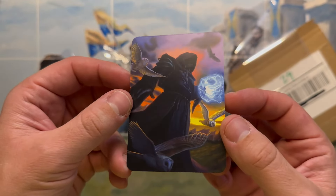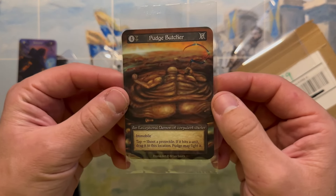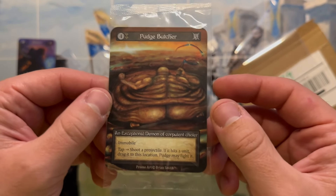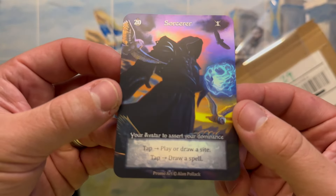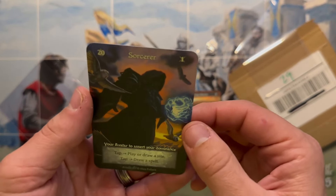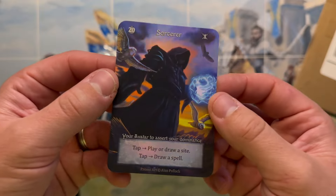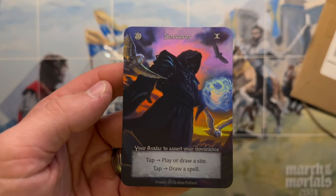And then we've got the full art sorcerer on the back, so this is definitely going to be the version I play with going forward. The Pudge Butcher — since you can only play one, let me know in the comments below whether you'd play just one of these Pudge Butchers or any of the alt art cards. I think it makes a lot of sense for avatars and unique cards to be these promos that you can play as one-offs. Quality-wise, this was shipped in a nice sturdy container, each card individually sealed. Gotta love the foiling on the sorcerer. Hope you have a great rest of your day — take care, bye.